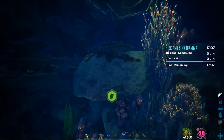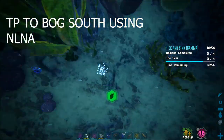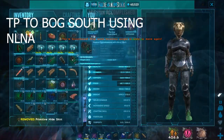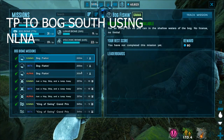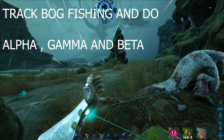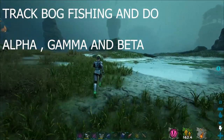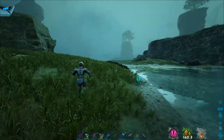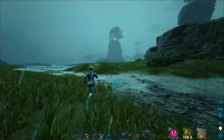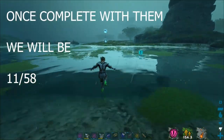Awesome — that's eight complete. Now teleport to Bog South and track mission Bog Fishing. We're going to hit alpha, gamma, and beta. It's pretty easy — just chuck a net in the water and pull it in by clicking the mouse as fast as possible. Don't pull in any piranha or the net will break. Hit all three — that's nine, ten, and eleven.